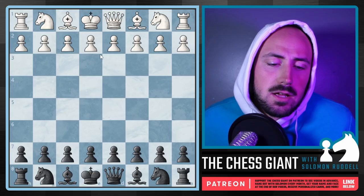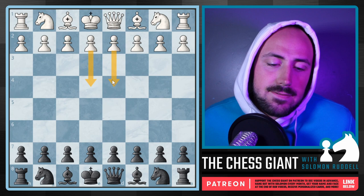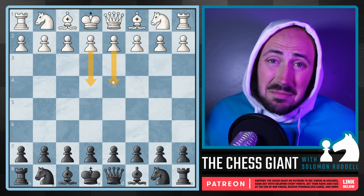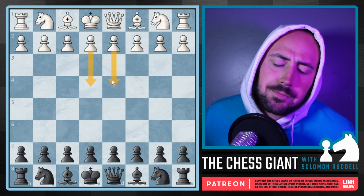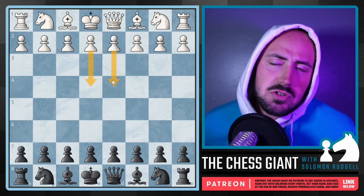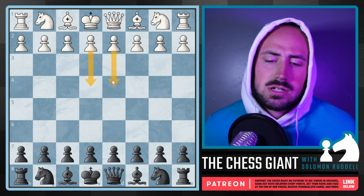Hey guys, Solomon here. Hope y'all are having a great day. Today's video, I'm going to be showing you some of my favorite chess openings for black, primarily against the most popular options of E4 and D4. This is not me saying these are the best openings for black and nothing comes close. There are so many good options depending on your style of play, your rating, etc. Some of these systems are very popular, others are very underrated. Even in the main lines, I'm going to try to show you some unique ideas and just add a little spin to things.